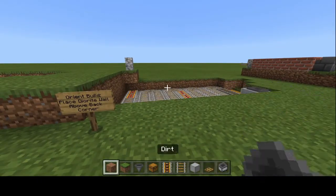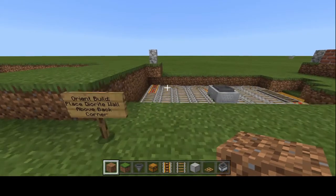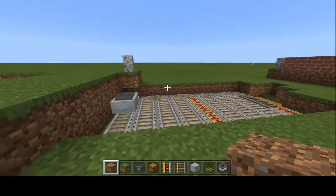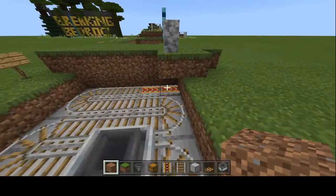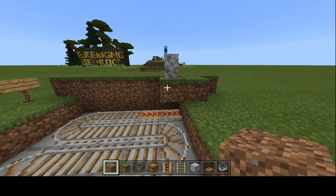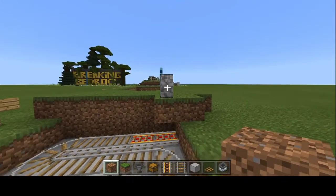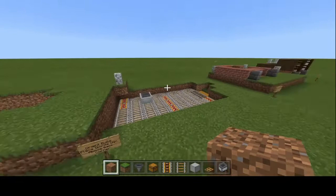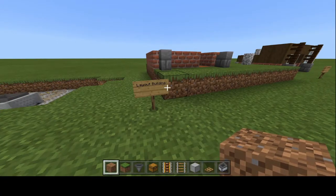The next step is to orient your build. We're going to place a cornerstone — a diorite wall right above the block with our first corner rail. Place a grass block there and on top of that grass block, place your diorite wall. That is how we make sure the rest of our build is safely above this collection system. Now we can actually start building our structure.